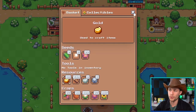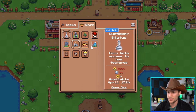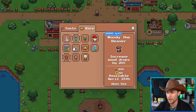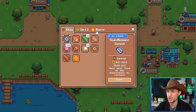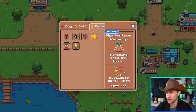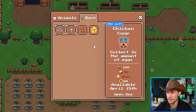Gold is a super useful resource in this game. If you go to craft and check out the rares, many of these NFTs cost gold — for example, items in the shop rares and in the barn all cost gold. You're going to need gold to be able to mint these NFTs that give you in-game utility. So how do you get gold and other resources?